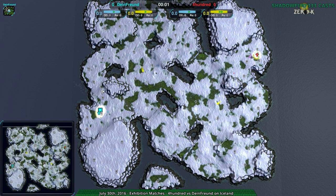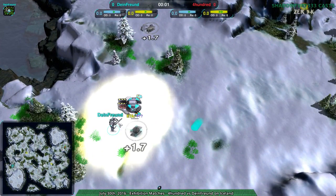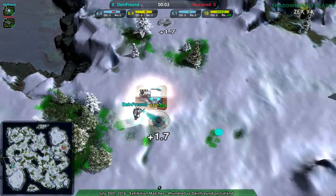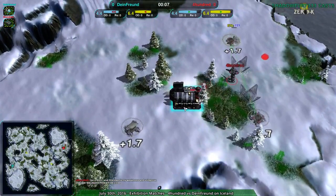This week is an exhibition match because it's not a tournament. We're going to be starting out with a game between Dimefront and 400 on Iceland, which is a map I haven't seen in a while. It's a very large map, very vehicle-friendly, although it's one of those maps that despite its size you see a lot of different factories.